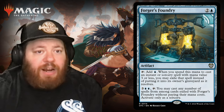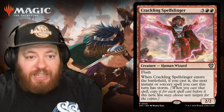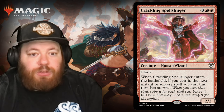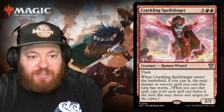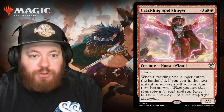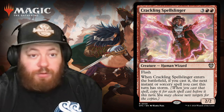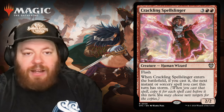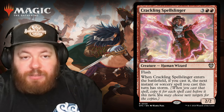We have Crackling Spellslinger, a human wizard for three and two red with flash. When Crackling Spellslinger enters the battlefield, the next instant or sorcery spell you cast this turn has storm. Storm says: when you cast this spell, copy it for each spell cast before it this turn. You can storm off once your count gets high enough. There are different routes — spell slinger or storm — but these colors love to cast spells, especially blue-red.